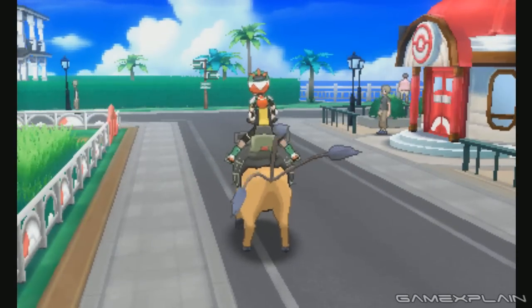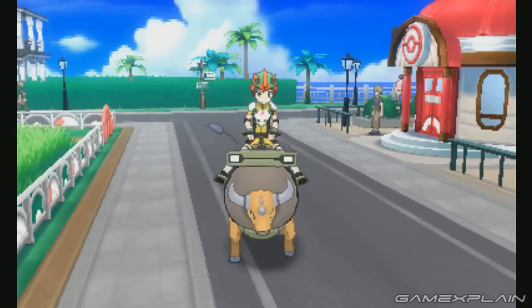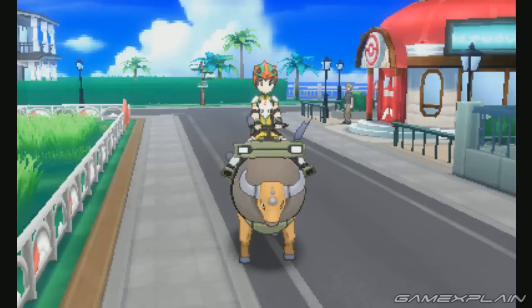This doesn't really happen with Tauros though. Instead, it drops its head in preparation of a charge rather quickly, but it doesn't lead to anything else.